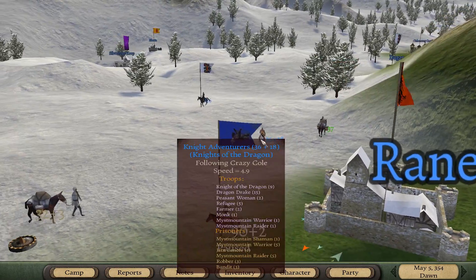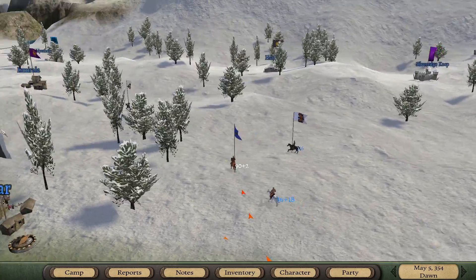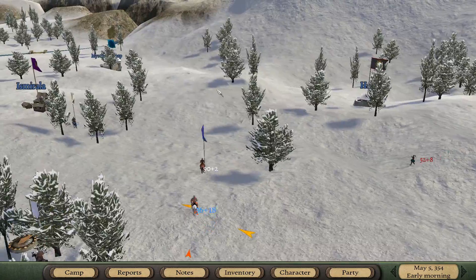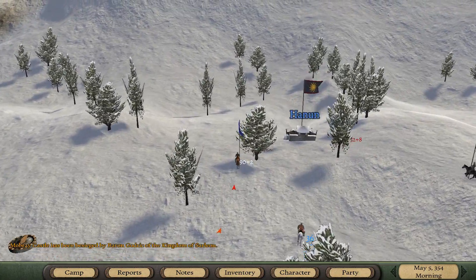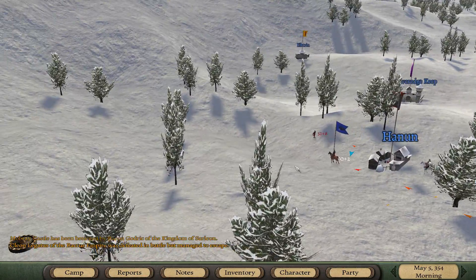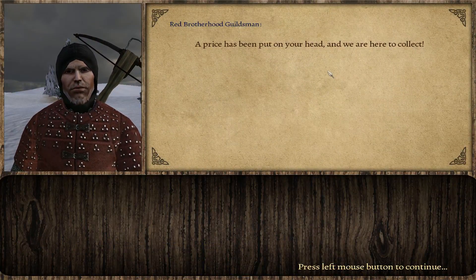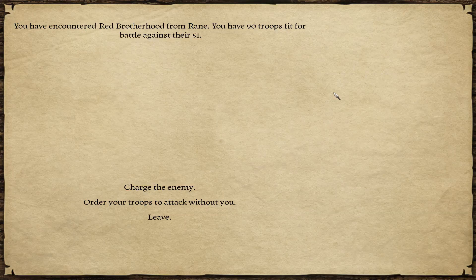These guys are such a pain - I could fight them easily but then I'd have the hassle of running into them all the time. Just go away. I'm going to see if I can get these guys to group up and fight - that would be a good fight and I might get enough happy points that they'll be my friends. They kept going back and forth trying to engage - they could have caught them but didn't want to because there's 51 of them. I ended up chasing them off.